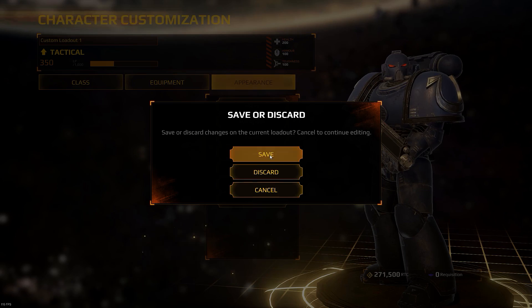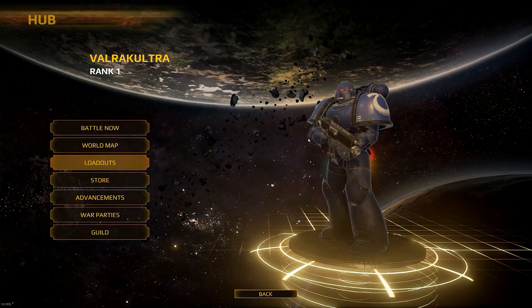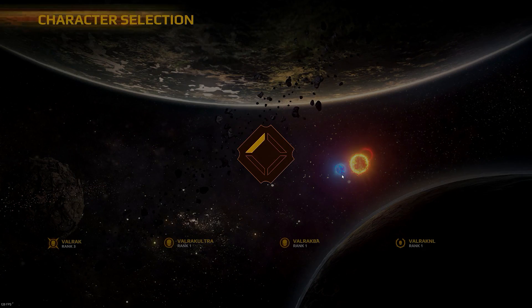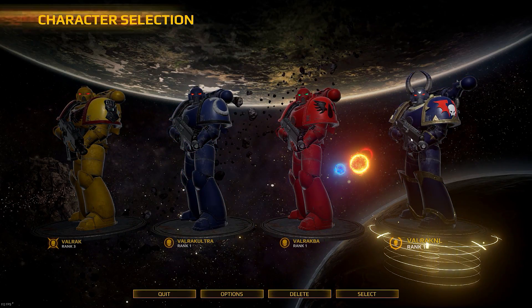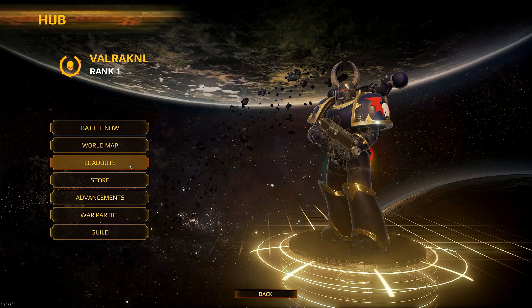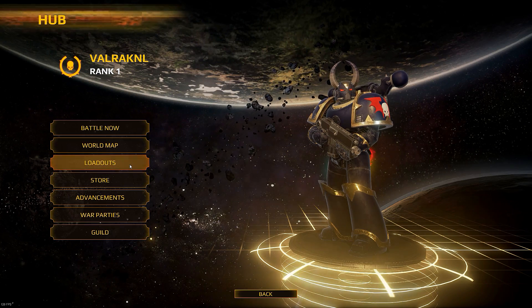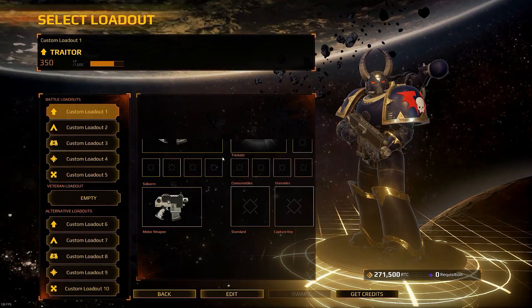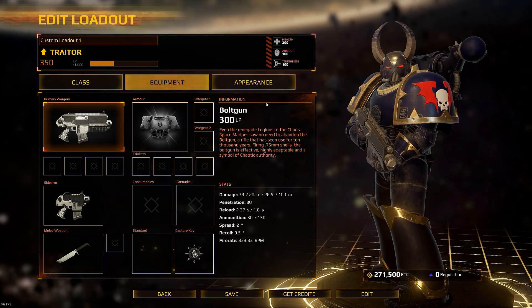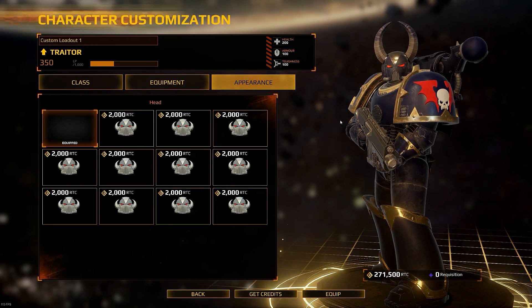Let's go back to the main menu. I want to show you something very, very cool — it's not Space Marines, it is the Night Lords, since the Chaos have most of the stuff. They have a huge majority of customization in the game. So let's go to Loadouts again, Edit, Appearance. There are no backpacks and no arms yet, so let's go to Heads.